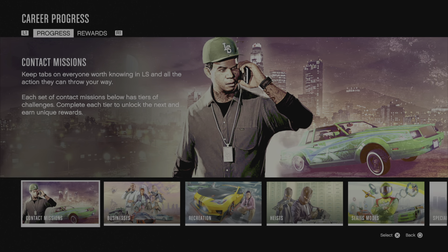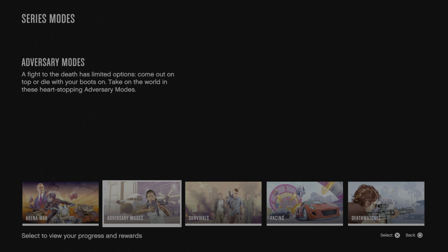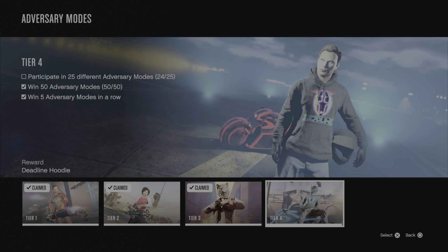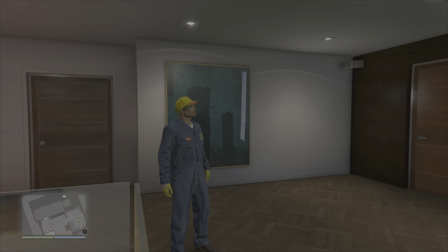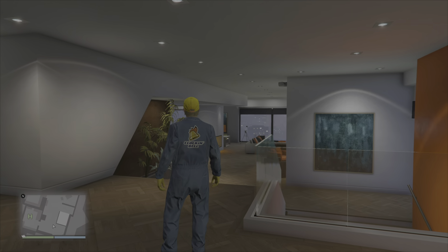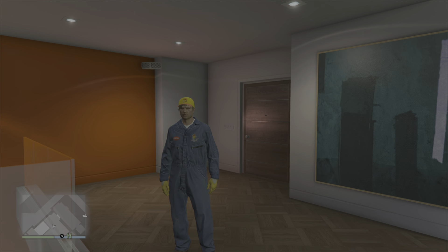Having a look at the full career progress, I only need one more adversary mode. There were three released this week but unfortunately I had already done one of them, so I still have one outstanding before I can collect that CG outfit. But there you have it — the Cluckin' Bell outfit. I'm glad it wasn't the same Cluckin' Bell hoodie they released to GTA Plus players last year.